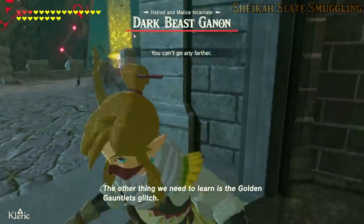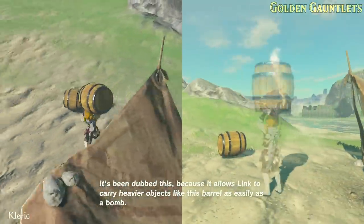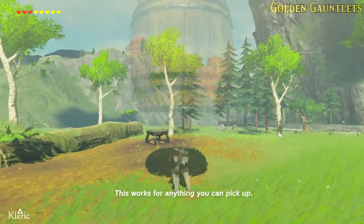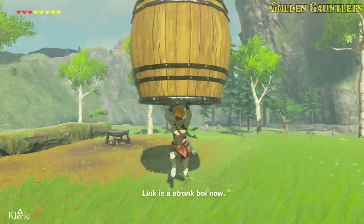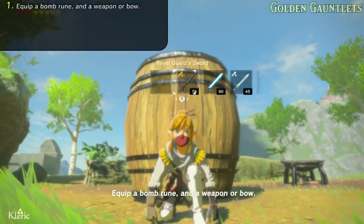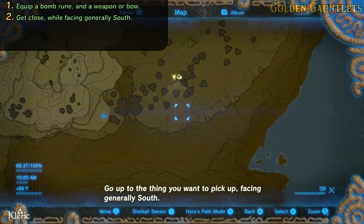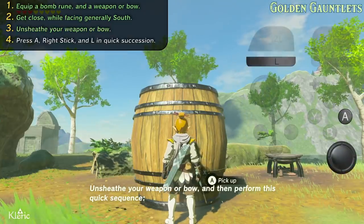The other thing we need to learn is the Golden Gauntlets glitch. It's been dubbed this because it allows Link to carry heavier objects like this barrel as easily as a bomb — this works for anything you can pick up. Link is a strong boy now. Equip a bomb rune and a weapon or bow, go up to the thing you want to pick up facing generally south, then unsheathe your weapon or bow and perform a quick sequence.